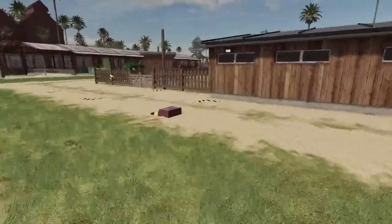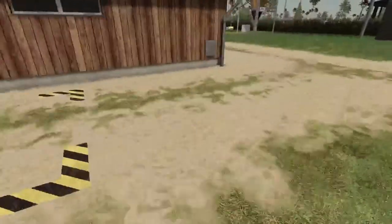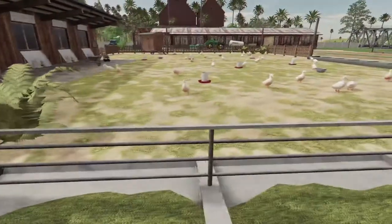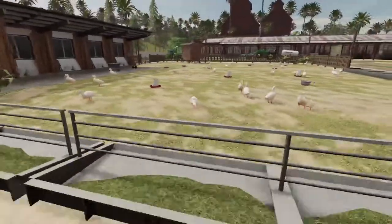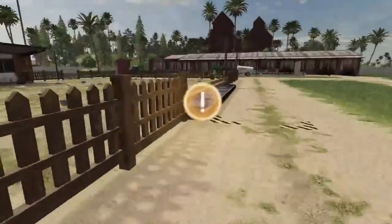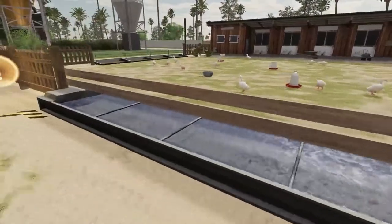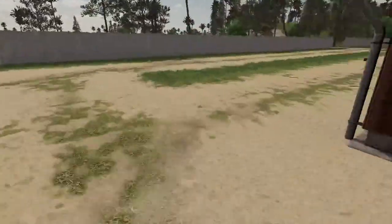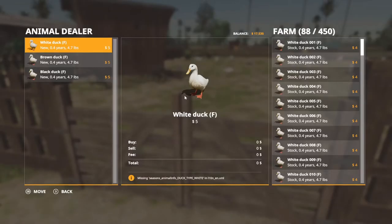The ducks produce eggs, so we're going to have to get an egg pallet — let's see if the chicken pallet works on the ducks too. Here's the food trough for the ducks; they have food and water. I've ordered the pump for them as well. They allow up to 450 in this pen. There are three types of ducks: white, black, and brown.